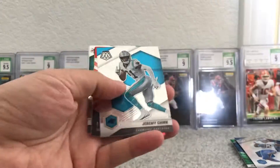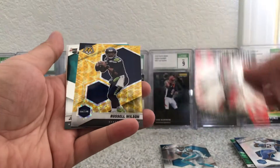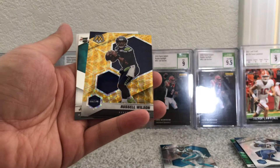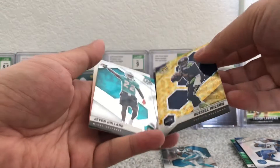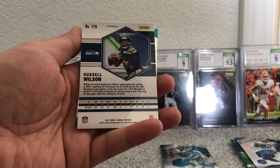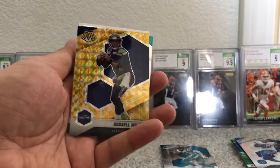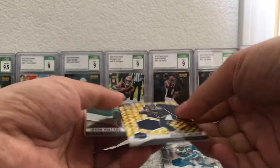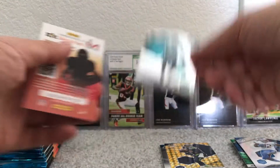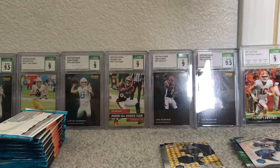Okay, this is the mega box. Jeremy Chinn, Lynn Dawson Hall, we got a gold — Russell Wilson gold. Let's see if it's a serial number. It's not a serial number, but it is a gold mosaic holo. And rookie Javon Holland. Let's sleeve that one up.